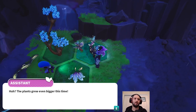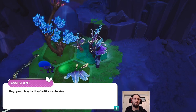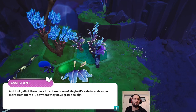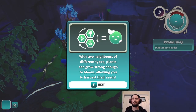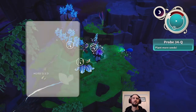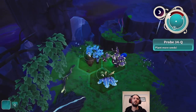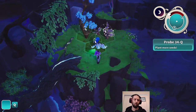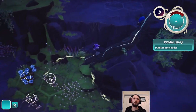The plants grow even bigger this time. 'Herb, fern, tree grow together. Hey yeah, maybe they're like us - having a variety of different neighbors makes them happy. And look, all of them have lots of seeds now. Maybe it's safe to grab some more from them all now that they've grown so big.' Two neighbors of different types - plants can grow strong enough to bloom, allowing you to harvest their seeds. Take all. So that's more herbs, some trees, pillar to pine, and bidiapol ferns. So now we could go back and replace some of these if we wanted to as well.